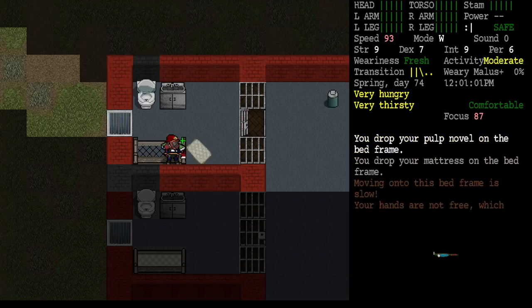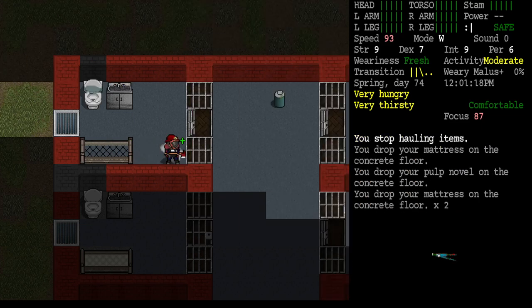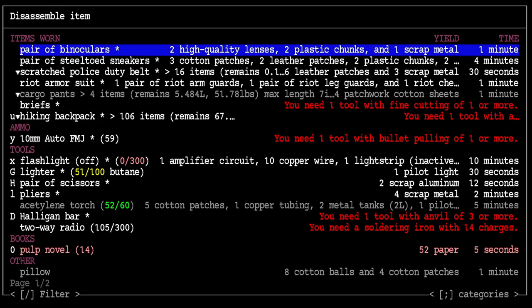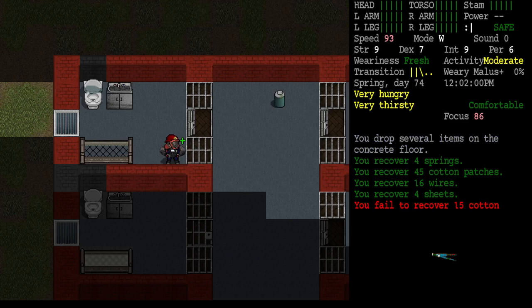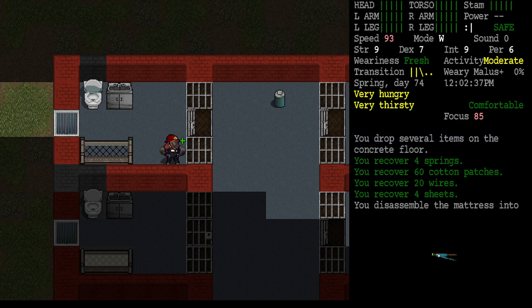Let's drag these mattresses over here. We want to disassemble them - that's Shift+9. Disassemble the first mattress: I got four springs, 45 cotton patches, 16 wires, and four sheets. Oh yeah, that was worth it! Let's do the other one: four springs, 60 cotton patches, 20 wires, and four sheets.